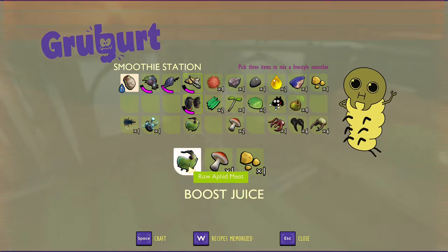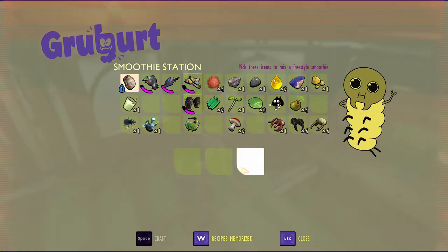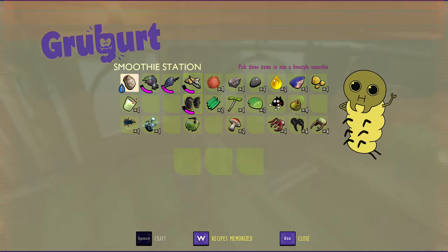The first one we'll make is the boost juice, which requires the raw aphid meat, the mushroom, and the acorn bits. You hit space to craft it and it's right there. Boost juice boosts your stamina.